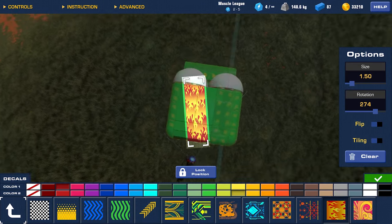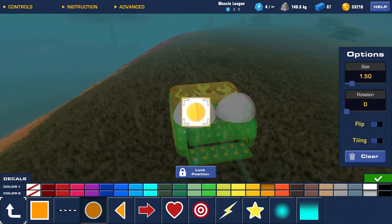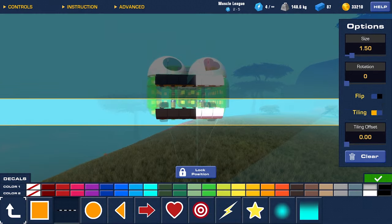Here's how it works. Move the camera to the right angle, place the decal just right, maybe change the color so it fits perfectly. You can even use tiling to create something truly unique.